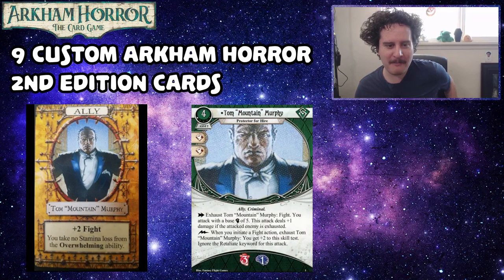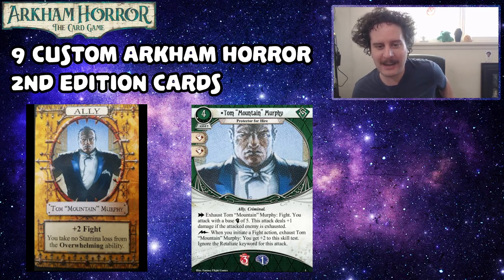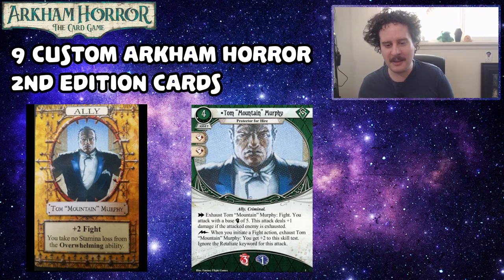Tom Mountain Murphy — in the original he's an ally that gives you plus two fight, and you take no stamina loss from the overwhelming ability. The custom card is a four-cost green asset, one experience, with three meat damage and one sanity damage. He's a criminal ally — as an action exhaust him to fight, attacking with a base fist of five, dealing plus one damage if the attacked enemy is exhausted. As a reaction when you initiate a fight action, exhaust Tom Mountain Murphy for plus two to this skill test, and ignore the retaliate keyword for this attack.